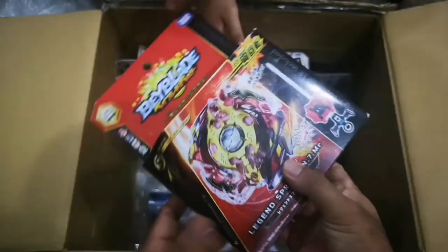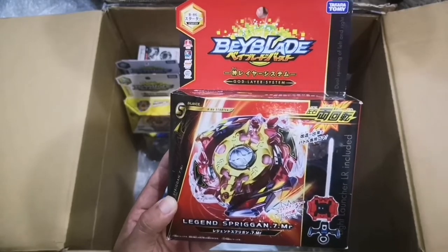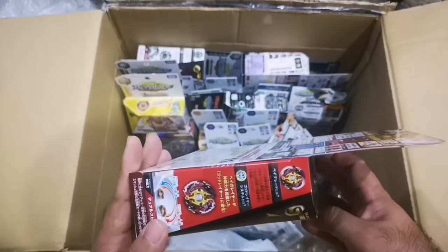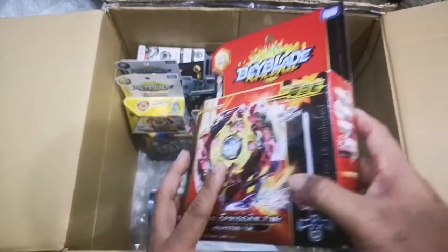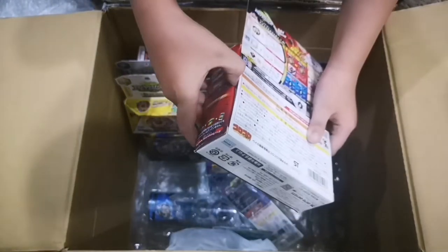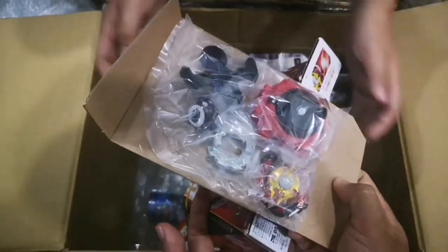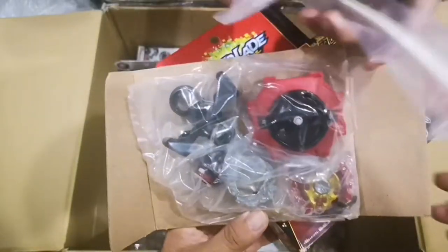Next we have red eye spray gun — legend spray gun! B86, this is the first spray gun in the god layer system. I love that it can go left and right — I think it's the first spray gun that can do that. Still sealed, we need to check carefully. The sticker is for the launcher — you can add it to the launcher. It's cool!